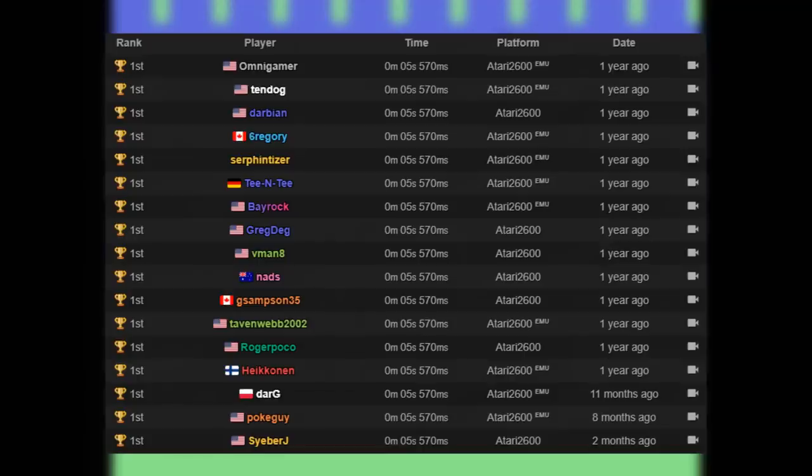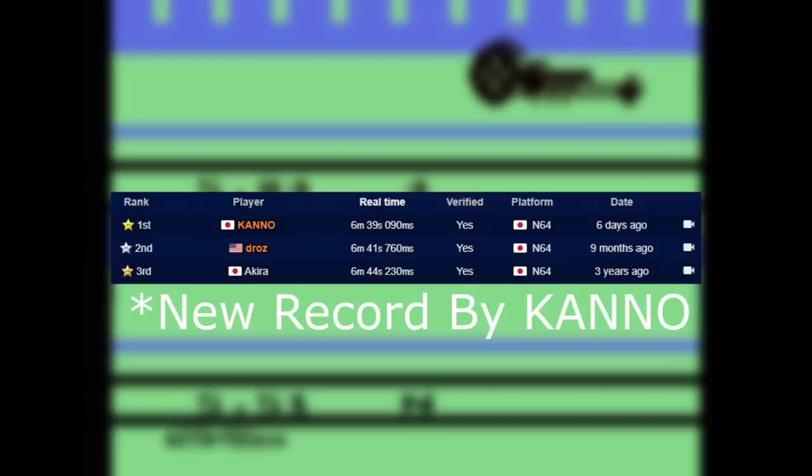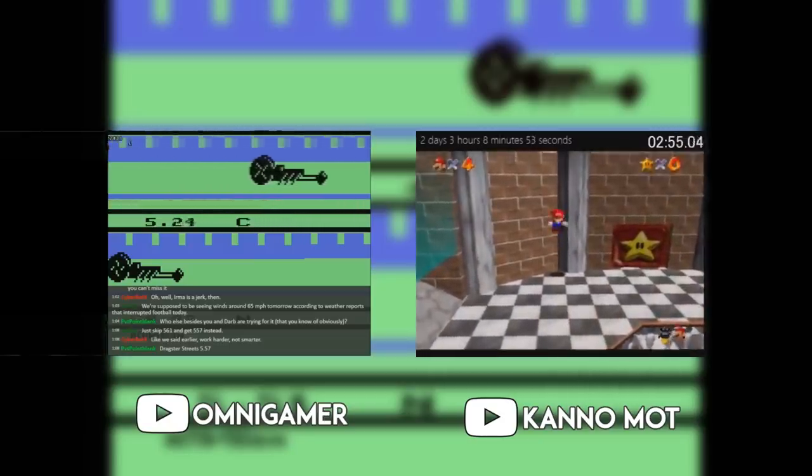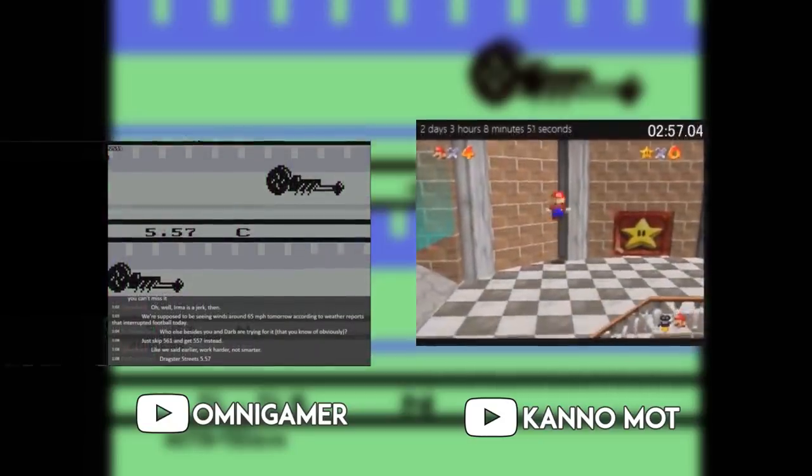Which speedrun is most optimized? It depends how you define it. There are times like 5.57 seconds in Dragster which are perfect and can't be improved at all, but there are other times like the Mario 64 zero star record of 6 minutes and 41 seconds by Draws where there is time to be saved. But because this is set in a more complicated game and this time is much shorter compared to a casual playthrough, I'd consider this speedrun to be more optimized.